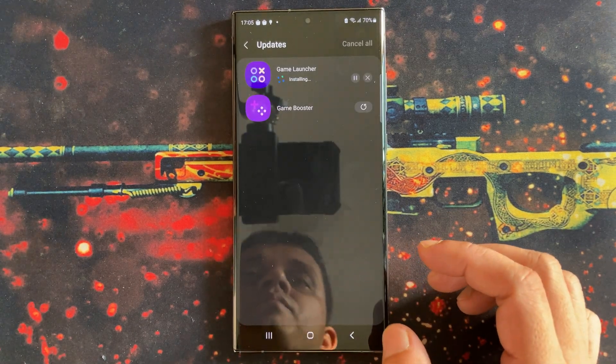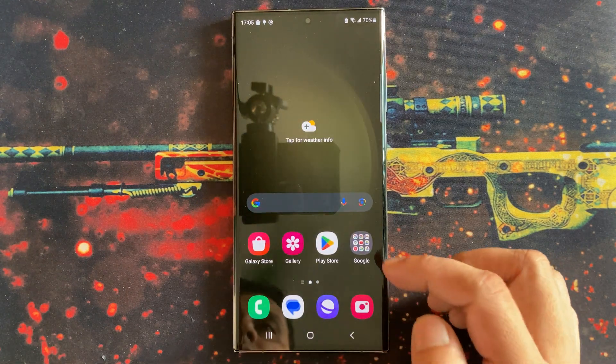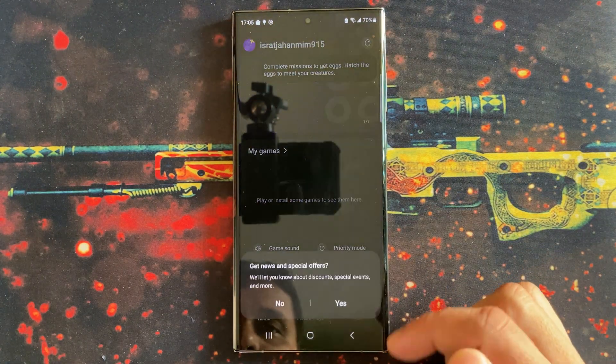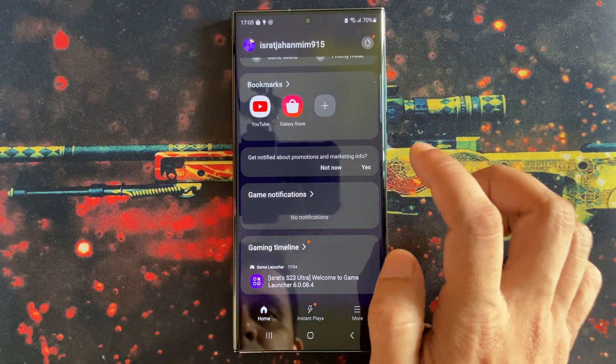Samsung Game Launcher consists of Game Booster, Game Tools, Game Library, Game Notification, and features like Game Streaming. It is available on all Samsung devices running Android 7 or later, and it's free.